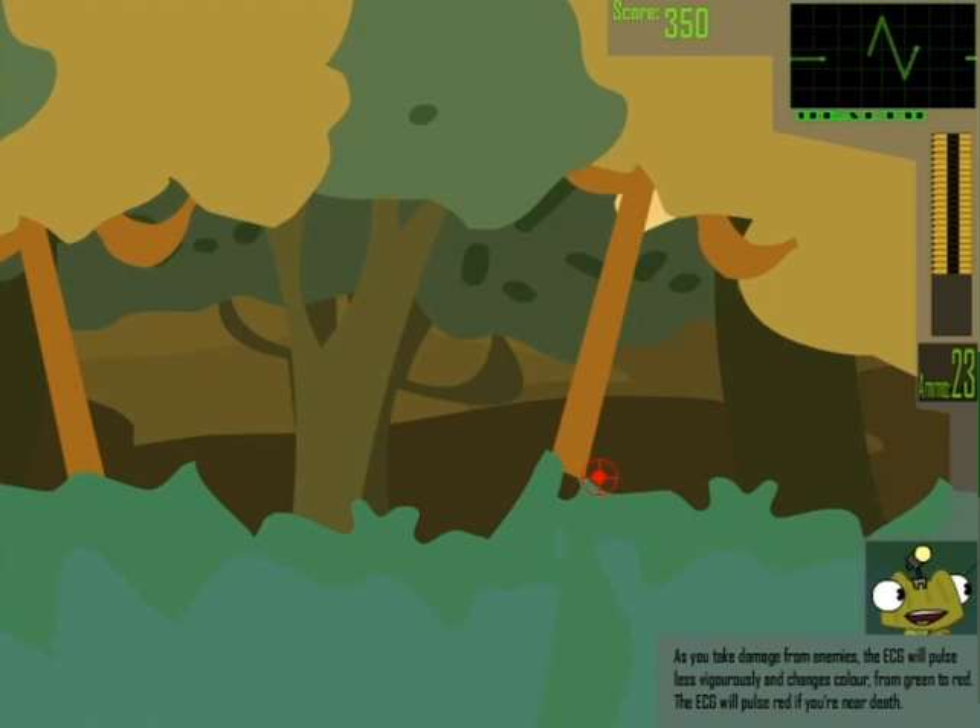The ECG will turn red if you're in danger. Because of this, quickly take out enemies that have been marked by our reticule, as they will shoot when the reticule turns red.